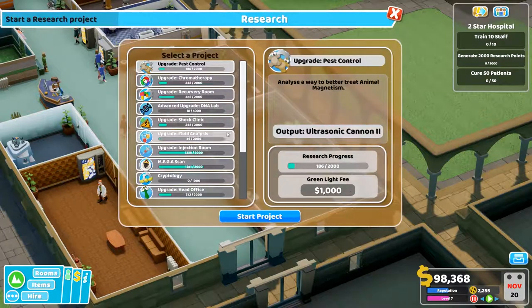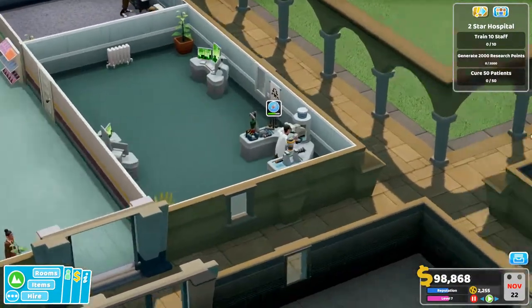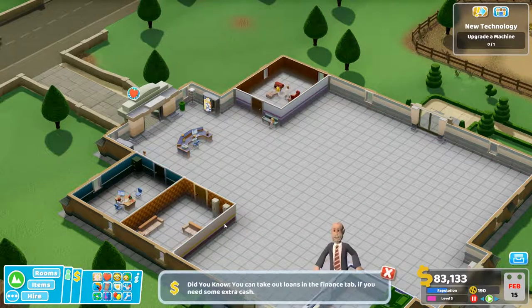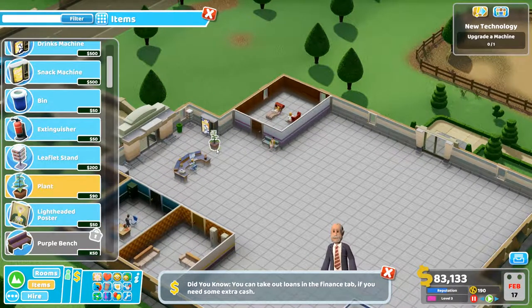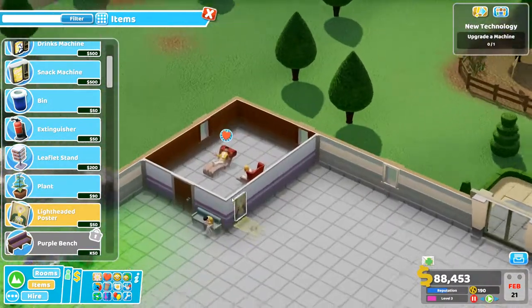Number 7: Research. Don't ignore research early in the game. Sometimes you are forced to research something to complete an objective but it is easy to ignore it after that. If you can afford to, continue to research — it will help you later on. And finally number 8: Send them home. Don't be afraid to send patients home. It seems mean but if you can't afford the necessary room or you haven't researched it yet, send them packing. It is better than having them die in the corridor later.